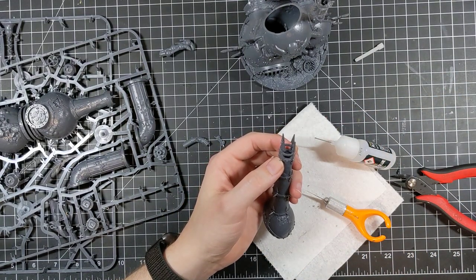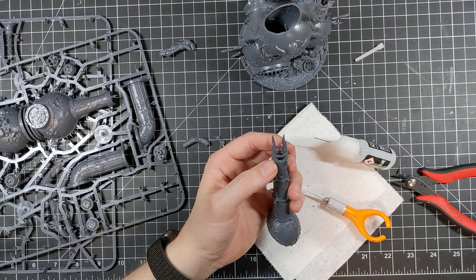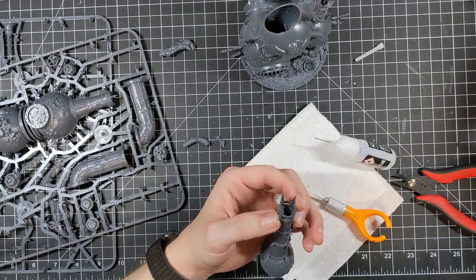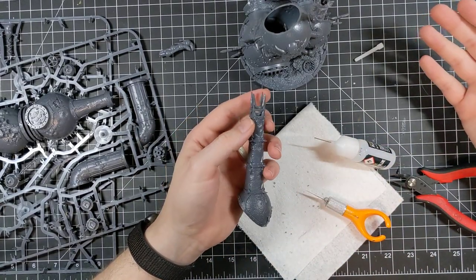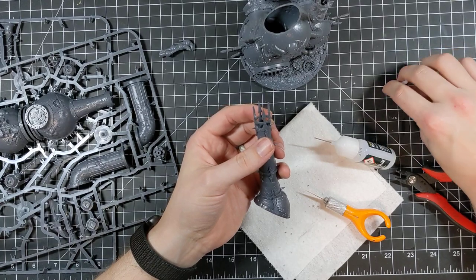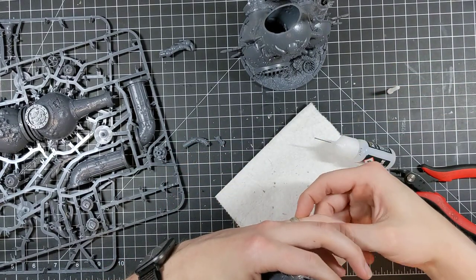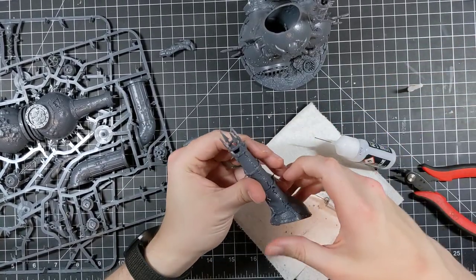Typhus: average stats for a Plague Marine with six wounds and six attacks. His scythe is a Mastercrafted Man Reaper — plus three, neg three, three damage — compared to the standard Man Reapers which are plus three, neg three, two damage. Minus one to hit. Destroyer Hive is no longer a gun — it's now an ability. In your command phase, select an enemy within six inches; on a 2+, they suffer D3 Mortal Wounds. So he is essentially a free point-blank smite every turn. He's got a re-roll ones aura, adds three to contagion range, and can be included in any Death Guard detachment without preventing others from carrying a Plague Company contagion.